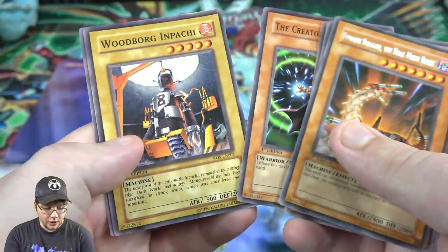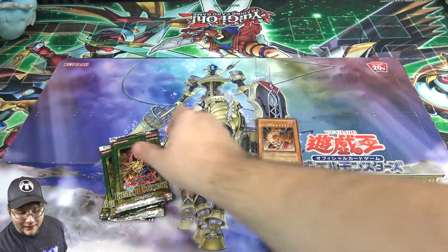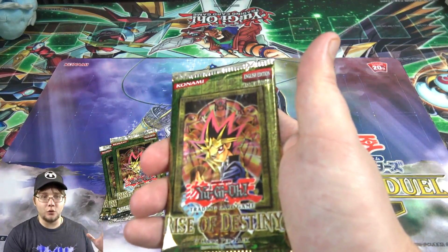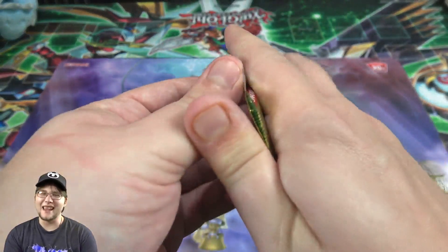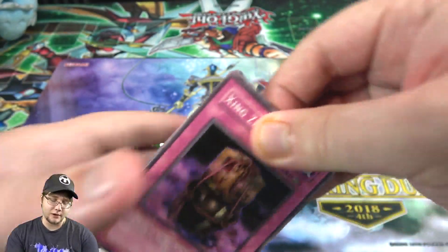Pack one also had Element Saurus, Creator Incarnate, Woodborg and Pochi, and Mokey Mokey King. I thought this was the set where Mokey Mokey King was in — I get it confused sometimes with Flames of Eternity and Soul of the Duelist, because all three sets kind of look similar in how they're designed, sitting in between the original series and GX.